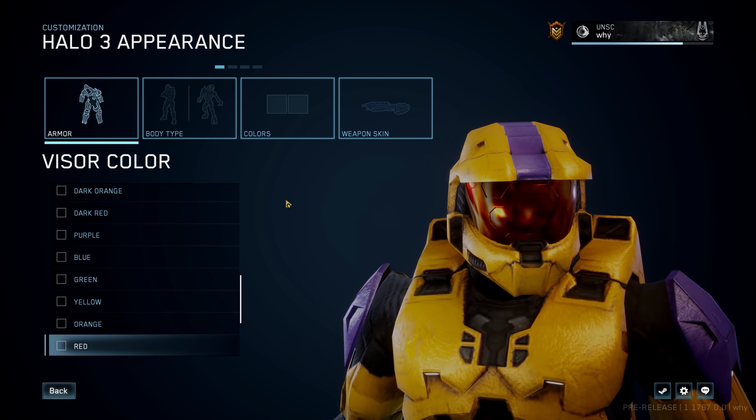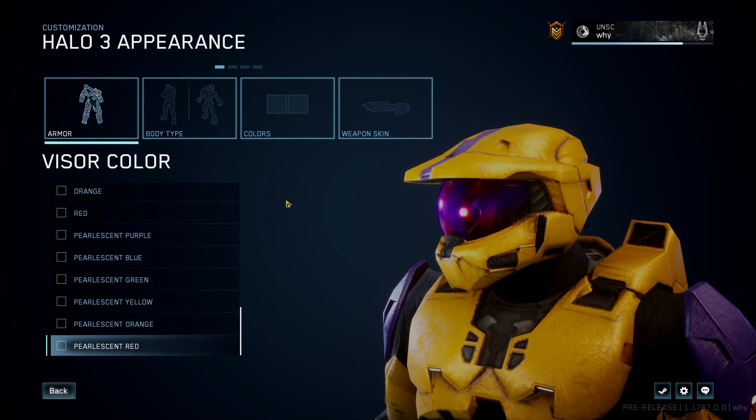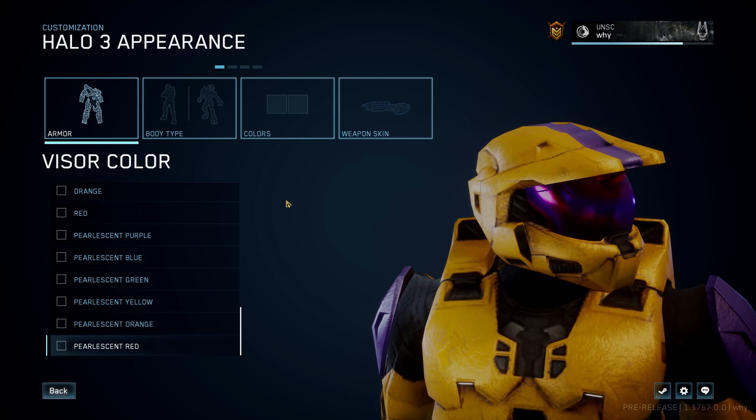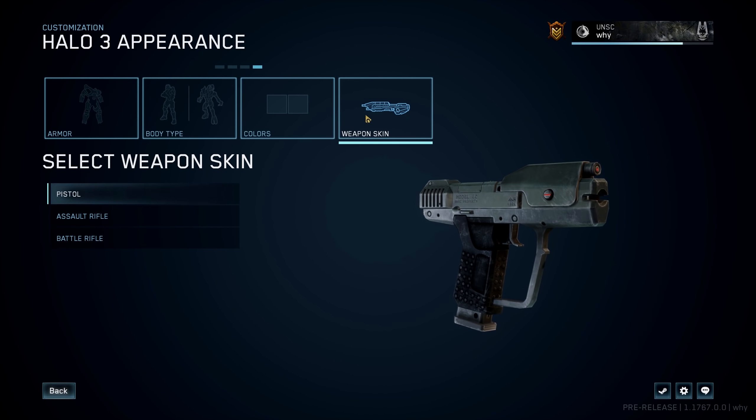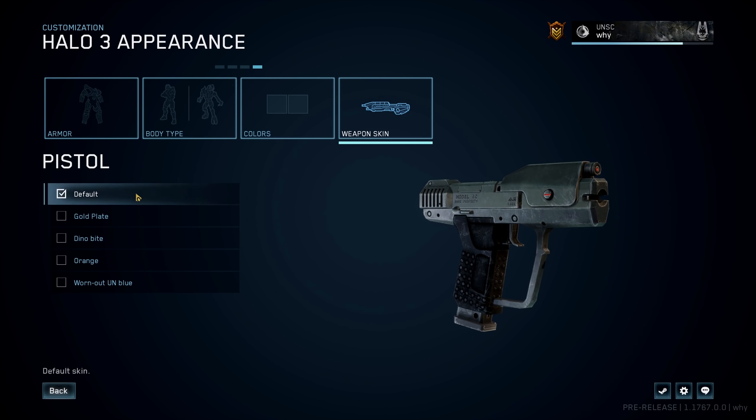Along with these visors, 343 has also implemented some new weapon skins for Halo 3. And just like in Combat Evolved, there's a setting where you can toggle these on and off so you can play it just like it originally released all those years ago. Here I'll just flip through each of the weapon skins so you can see what they look like.